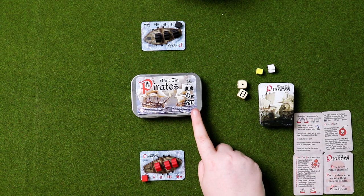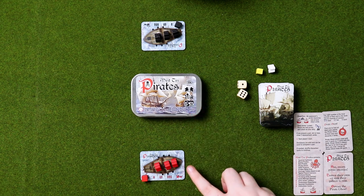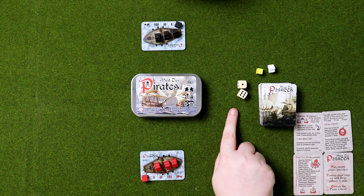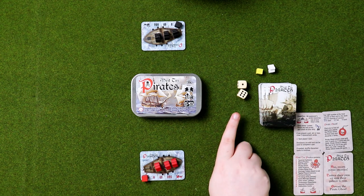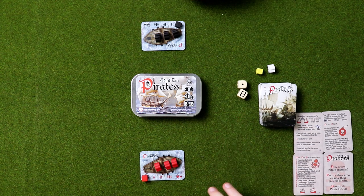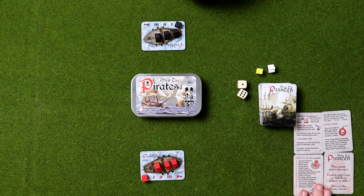As you can see, it comes in this gorgeous tin. Everything that's in this tin is around here — you get some lovely meeples, some little pirate chips, a deck of pirate cards, some very nice dice, a ghost pirate, and a gold cube. Inside the tin you also get all of the rules printed on nice small cards so you can have them with you.